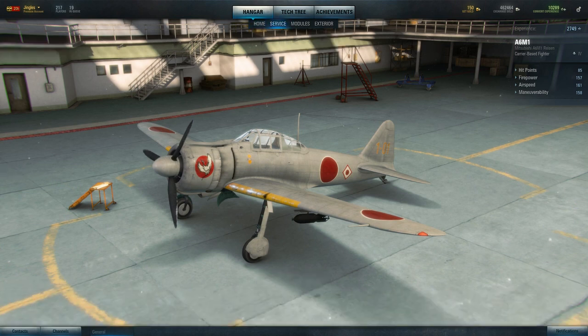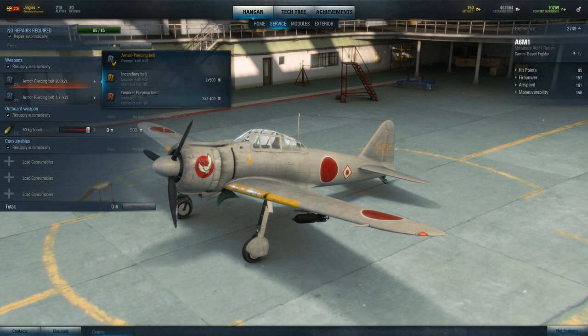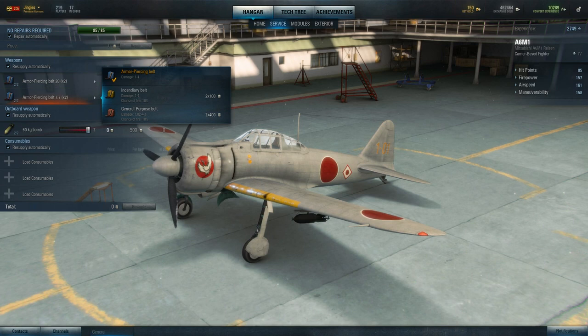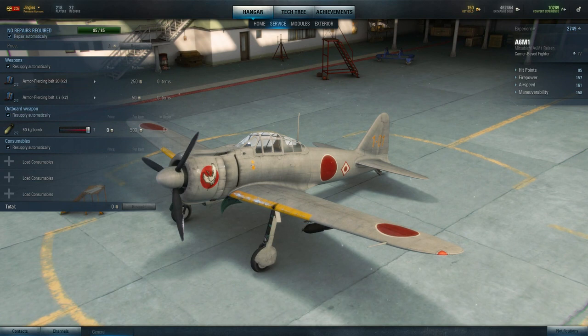Those of you who play World of Tanks will immediately recognise the sort of thing we're talking about here. They've introduced new ammunition belts — these are for my 20mm cannons on my Zero. By default you have an armour-piercing belt which does 4.88 to 9.38 damage. Or you can pay for an incendiary belt, which does the same damage but also has a 10% chance of setting the aircraft on fire. Or a general-purpose belt, which does slightly more damage and also has a chance of setting the aircraft on fire. Resupply automatically, repair automatically — this is all looking very familiar.